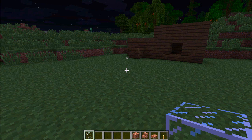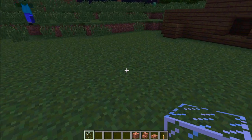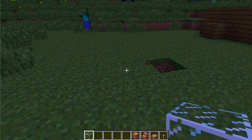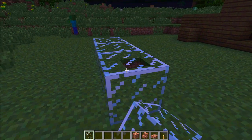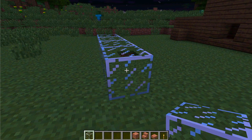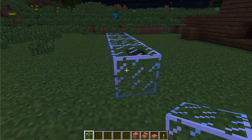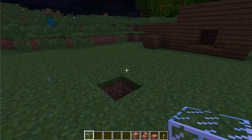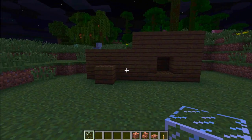Before we look at that, one thing I noticed they changed: they have fixed the animation sound for when blocks are placed — the glass block here. You can see it just makes the normal noise now. In previous snapshots — I think it was 38a and 38b — when you placed the block it made an obviously pretty annoying noise, but anyway, we're going to be taking a look at the lighting effects.